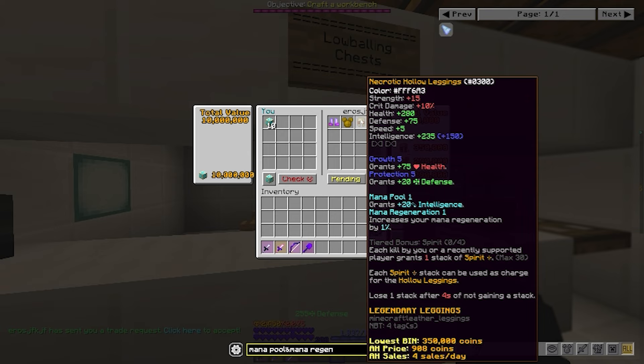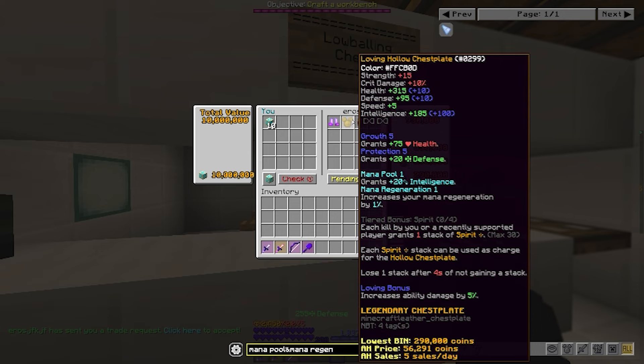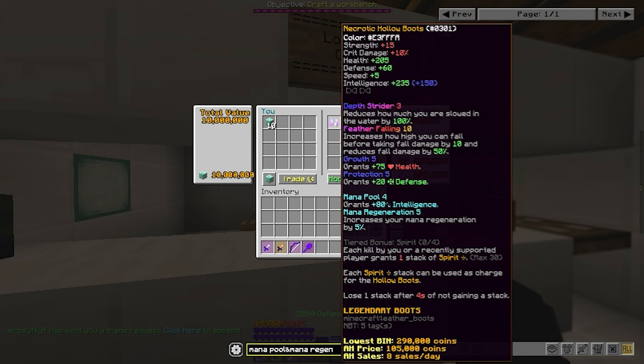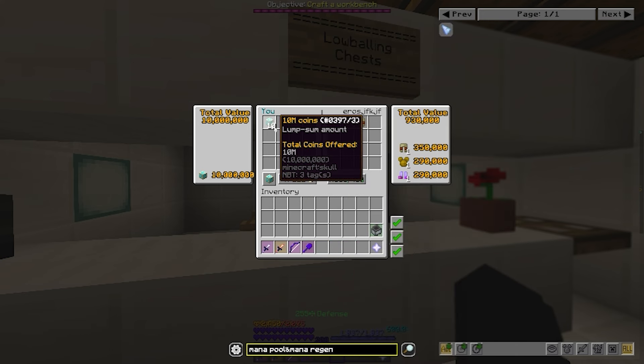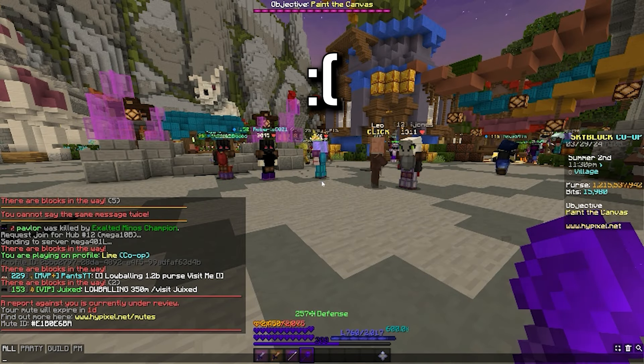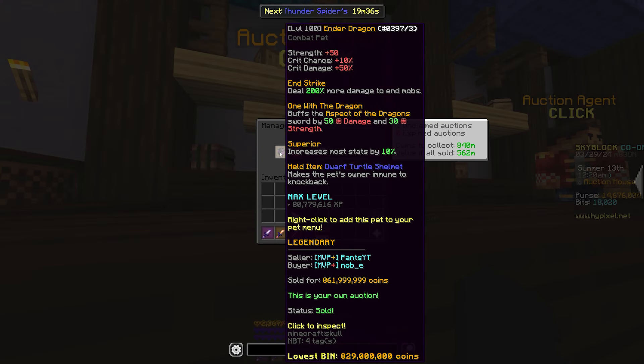This next guy has a set of holo armor, except it has mana pool and mana regen on all of them. If you didn't know, mana pool and mana regen is the god roll on aurora armor, and some people use holo armor as a substitution as it's way cheaper. I bought this because I might test it out in a future video, so make sure to subscribe and stay tuned. And we got muted, which isn't the first time this is going to happen.